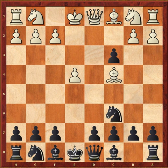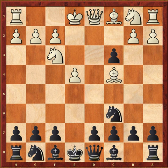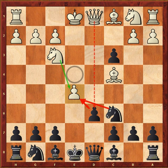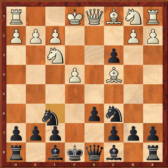Nakamura keeps developing with Nf3. He could have played Nxc3 but he wants black to take that second pawn. Ibragimov, having a lot of respect for Nakamura's tactical nature, plays a real solid d6 — guarding e5 against any future threats — and is now ready to get his bishop on c8 and his knight on g8 developed.